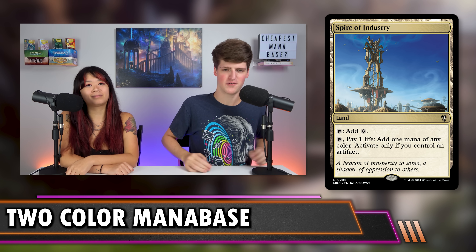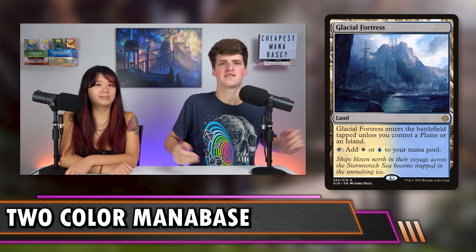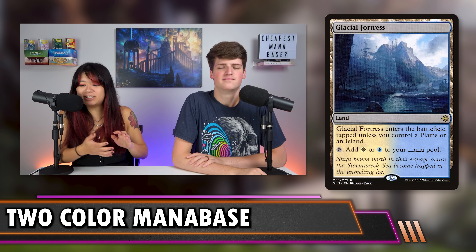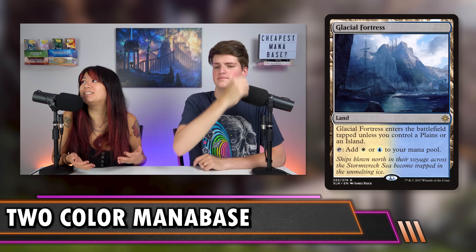Check lands — the Glacial Fortress cycle — range from $0.59 to $2.79. They check if you have an Island or Plains, and if so they enter untapped. These very often enter untapped, making them some of the best duals you can get on a budget — worth spending a dollar or two to consistently have your colors untapped. We also recommend enemy pain lands, which tend to be cheaper than allied ones. Enemy pain lands range from $0.79 to $1.79; allied ones range from $1.29 to $4.49.